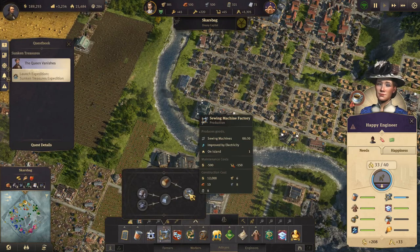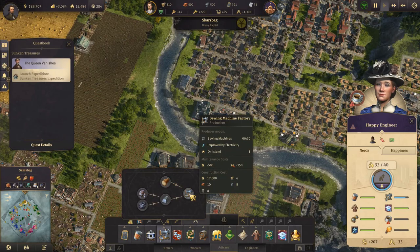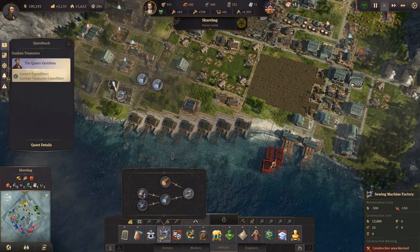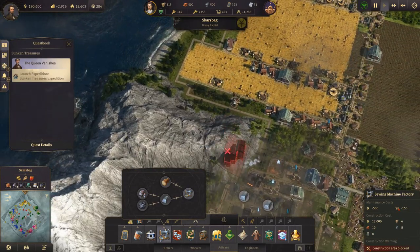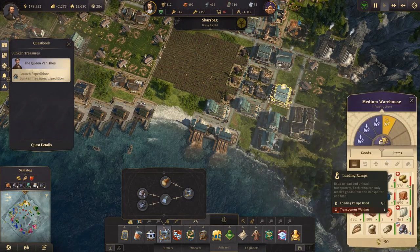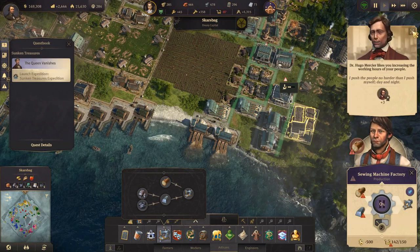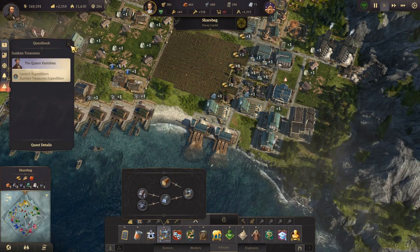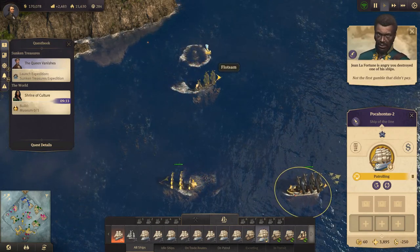Artisans need sewing machines. We need lumber and wood for that - we are going to need more artisans but that's okay. Let's see where we can fit in a sewing machine factory - we can fit it down here. Is this fully upgraded? Nope - well that's another sewing machine factory. We have quite a lot of wood. What ship is under attack? Whichever ship it was - it's safe now.